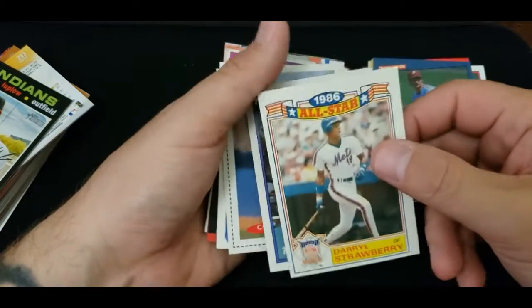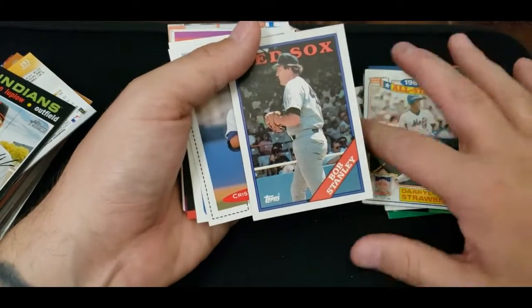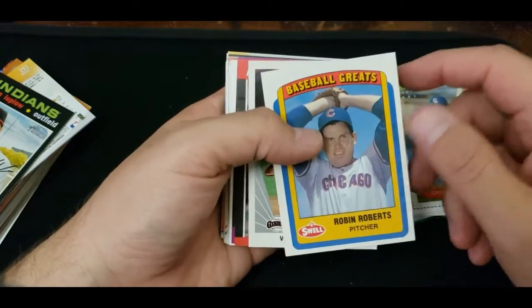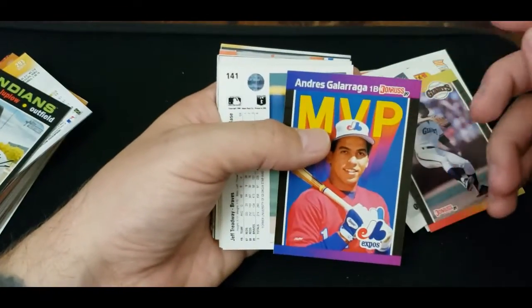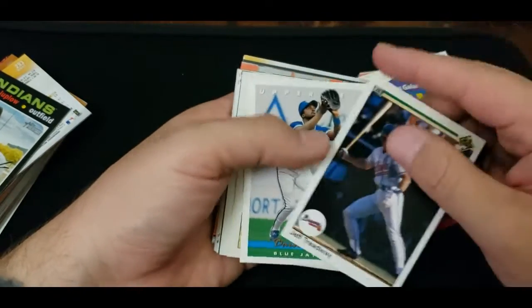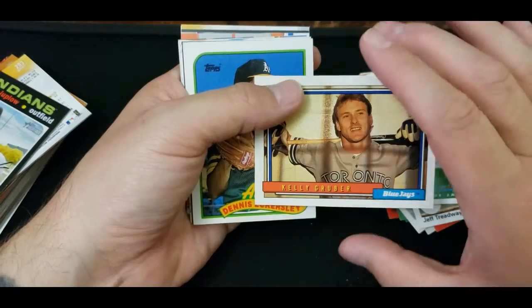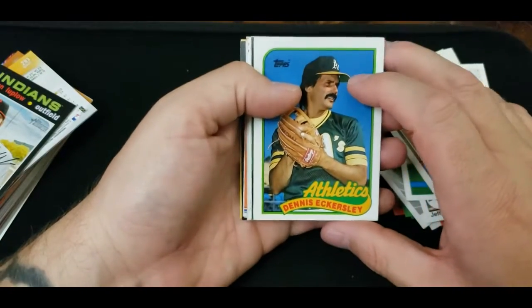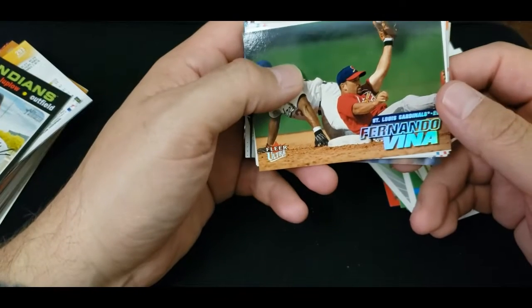A Darryl Strawberry — I remember Darryl Strawberry. That's an interesting card. I don't know that it's worth anything but I'll go back and check. Bob Stanley, Kristen Combs, Robin Roberts, Will Clark, Atlee Hammaker. Andres Galarraga, Jeff Treadway, Darnell Coles — that's a cool one. Kelly Gruber, Skydome — cool picture. Dennis Eckersley. I have no idea who any of these people are.